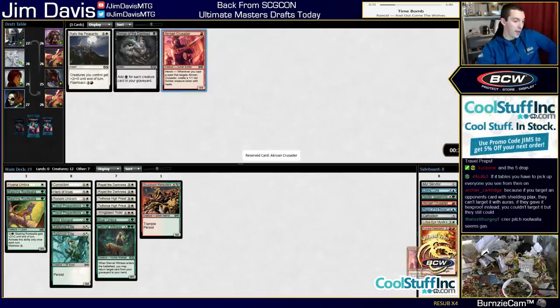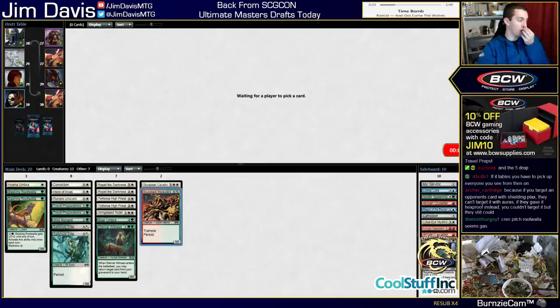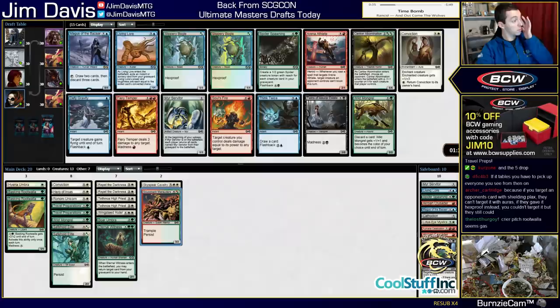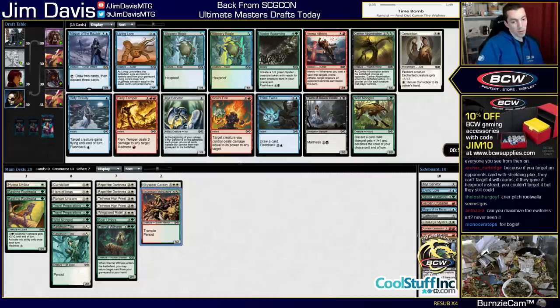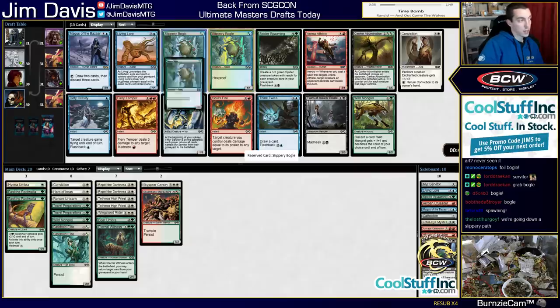Crusader is good. There's no mana fixing in this set. Skyspear Cavalry is also good - might be better than Skarrgan Marauders. The Marauders are so good with Travel Preparations. We opened Slippery Bogle - double Slippery Bogle - and Spider Spawning! I think this pack is busted. We're taking Slippery Bogle. Is that crazy? We have multiple Auras, we have double Travel Prep. I'm pretty sure we're Bogleing here. There's another Servitor. Obviously I hope another Magus the Bizarre and Spider Spawning - it's fine, but the ship has sailed. We're Bogleing.